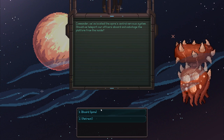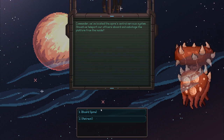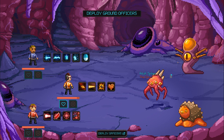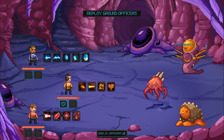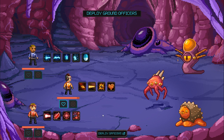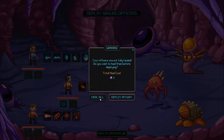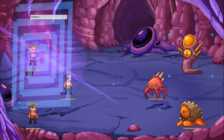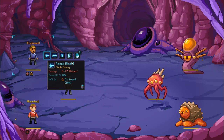Located in the spire's central nervous system - should we teleport our officers aboard and sabotage the platform from inside? Board it. Alright. So we've got Adult Spiker, Adult Leatherback, and Adult Sensate. That's gross. I love it. Deploy officers, heal all. Alright. These guys are actually a little bit tougher than I thought they were going to be.